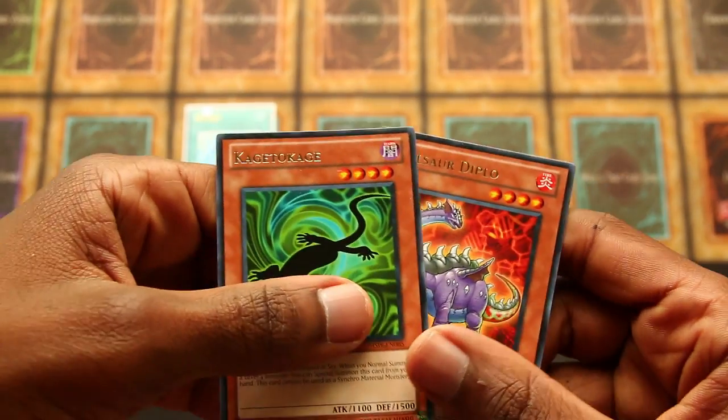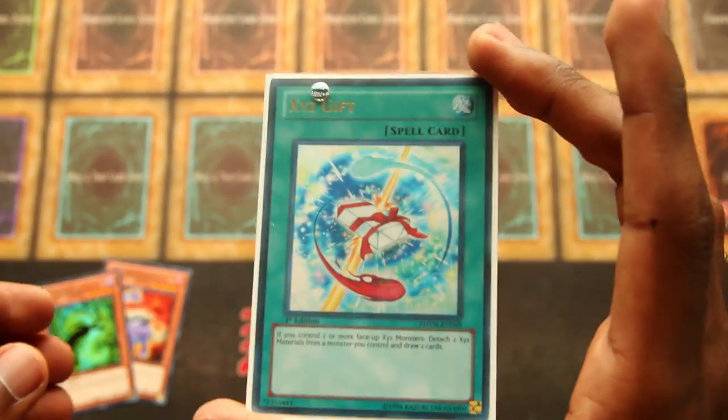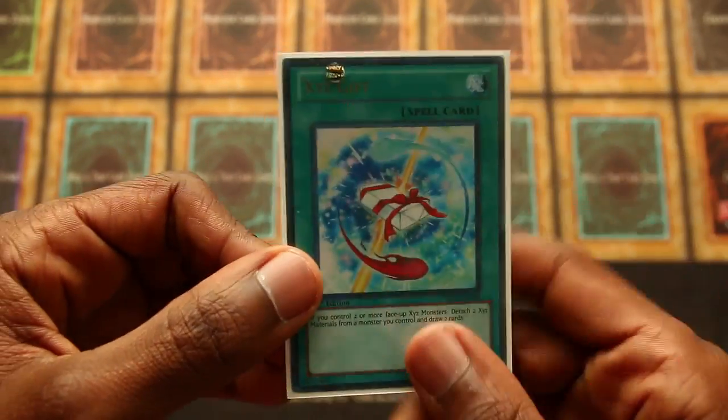For a recap: two kind of cool rares — Diplo and Kagetokage — and an Ultra Rare Xyz Gift, first edition. All right!